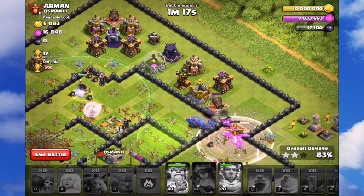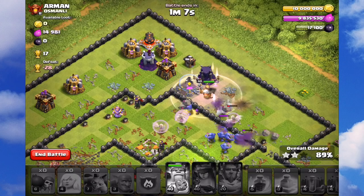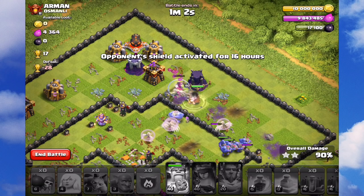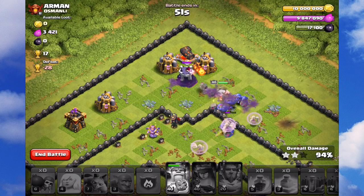I used a jump spell — so there are three ways of dealing with walls here: carrying four earthquakes for the initial break of the main core, three wall breakers to get the outside perimeter wall, and a jump spell so that troops go through. If you can cut those bases in half, you get most of the defenses — people put them in the middle.